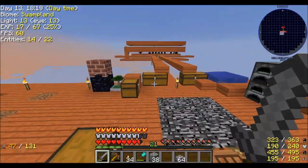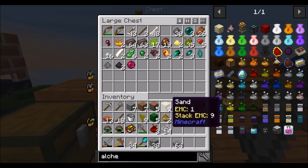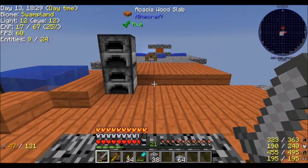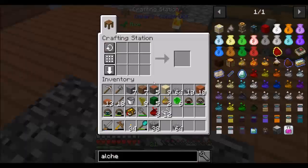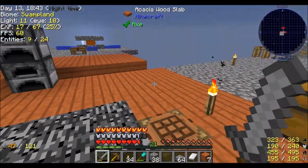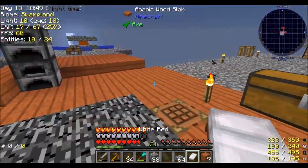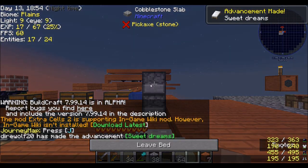Speaking of things I'd like to have — how is my string situation? I have 12 string, which means I can make a bed. I've been meaning to make a bed for a while now. Maybe now's a good time. I think I will sleep. Here sounds like a nice enough place, as long as I don't just fall off the edge. Sweet dreams.